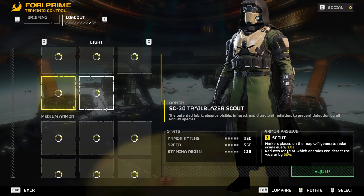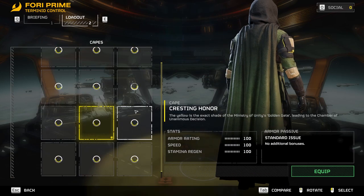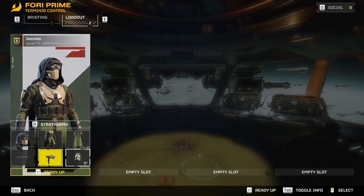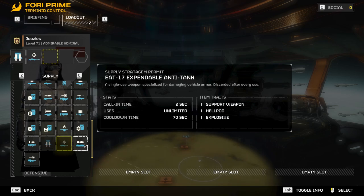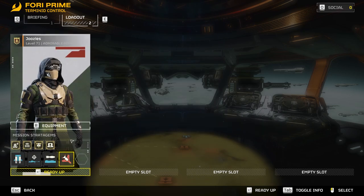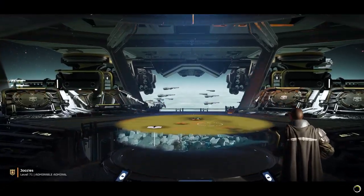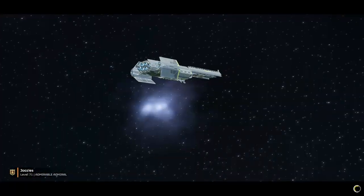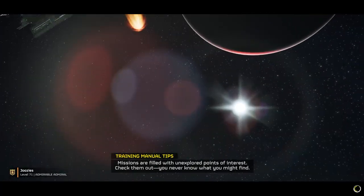I'm going to be taking the scout helmet and scout armor so that we can be stealthy, with the green cape to match the slugger as my primary. The P19 Redeemer is my secondary, and I'm taking the G6 frag. For stratagems, we're going with the star wars rocket trooper build — the jump pack build, the Boba Fett build. You take jump pack, AMR, EAT rockets, and the 500kg.